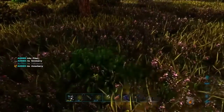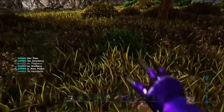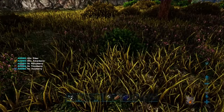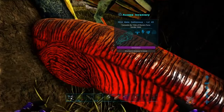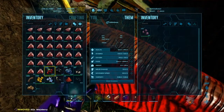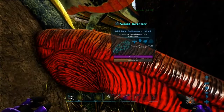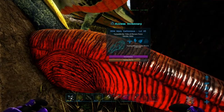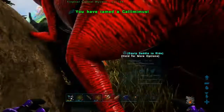Going to gather some Mejoberries. Might also have to use other berries as well. I've given him a bunch of narcotics — so far I've gotten 60 Mejoberries. I'm going to give him the Mejoberries. That actually might be enough. He's almost done. And there we go, I tamed my first Gallimimus!